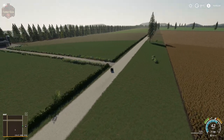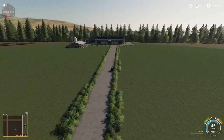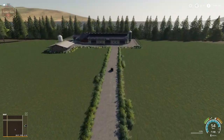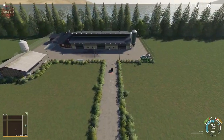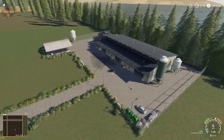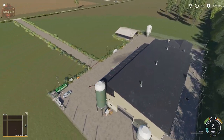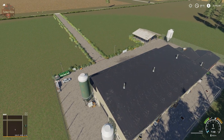Go ahead and pull in here to the animal dealer, if you want to deliver your own animals or if you want to just come to the animal dealer and buy them and have them delivered for you. Your trigger is right there.